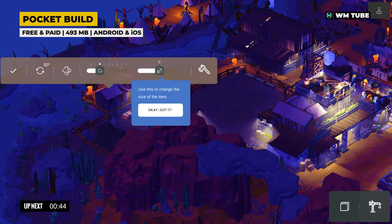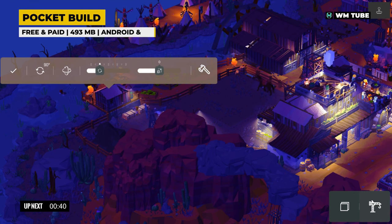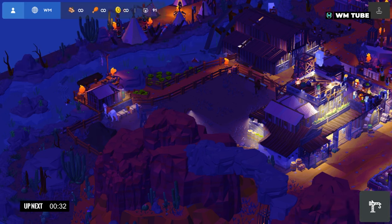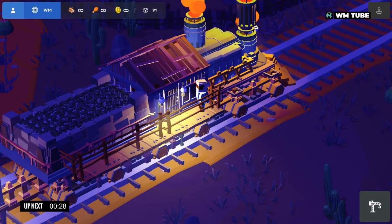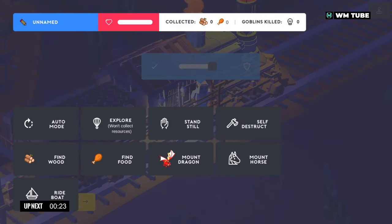Pocket Build offers players a virtual world where they can create and customize their own unique cities and environments. Unlike traditional city building games, Pocket Build focuses on providing players with the freedom to build and design without the constraints of objectives or limitations. Players start with an empty, vast open space.